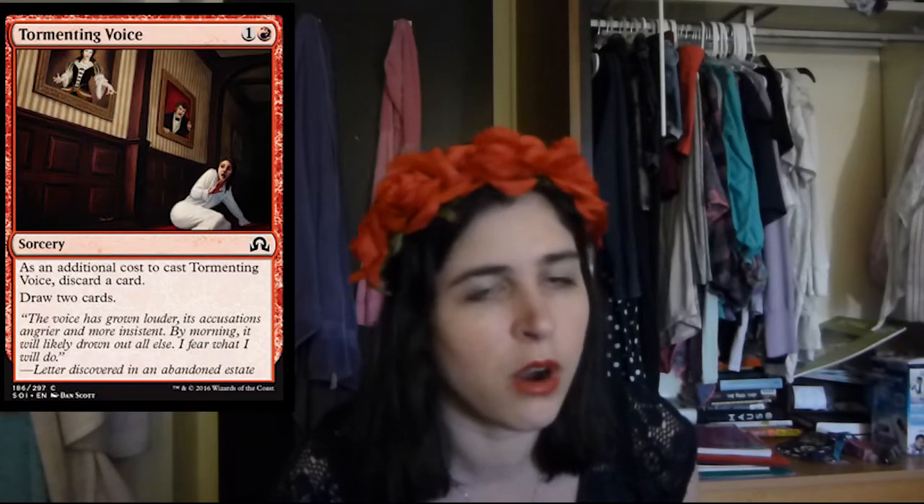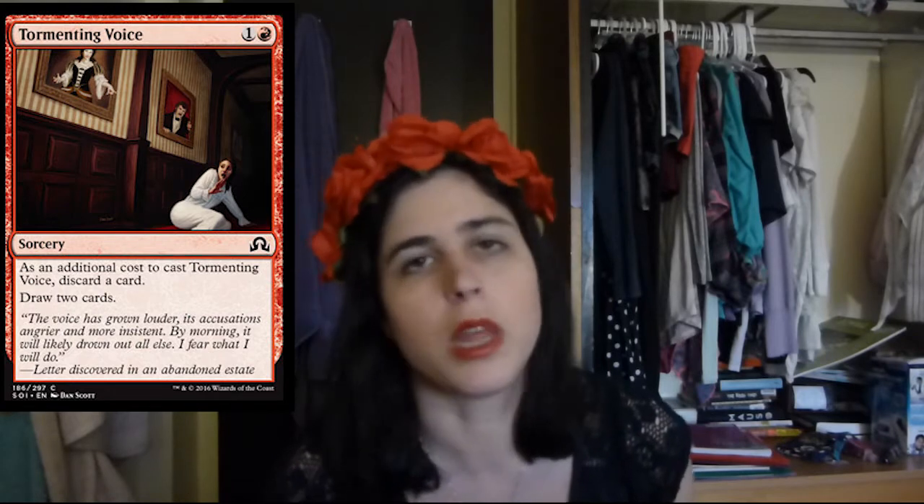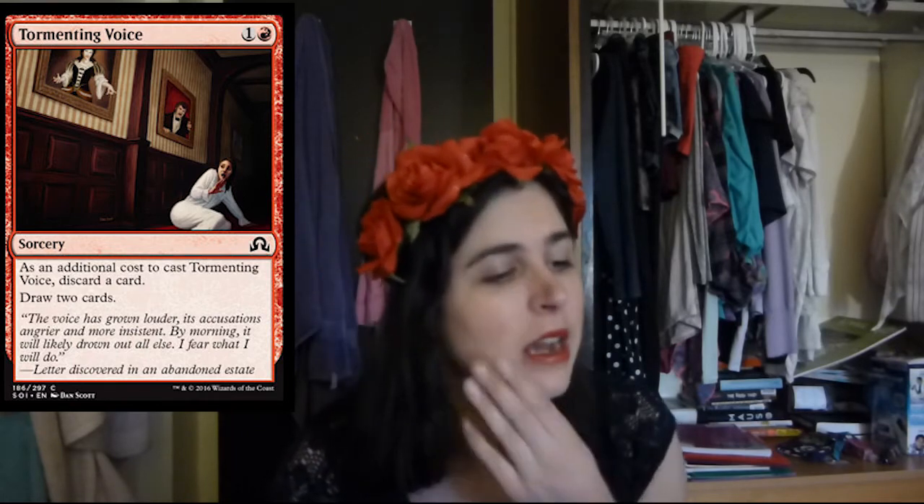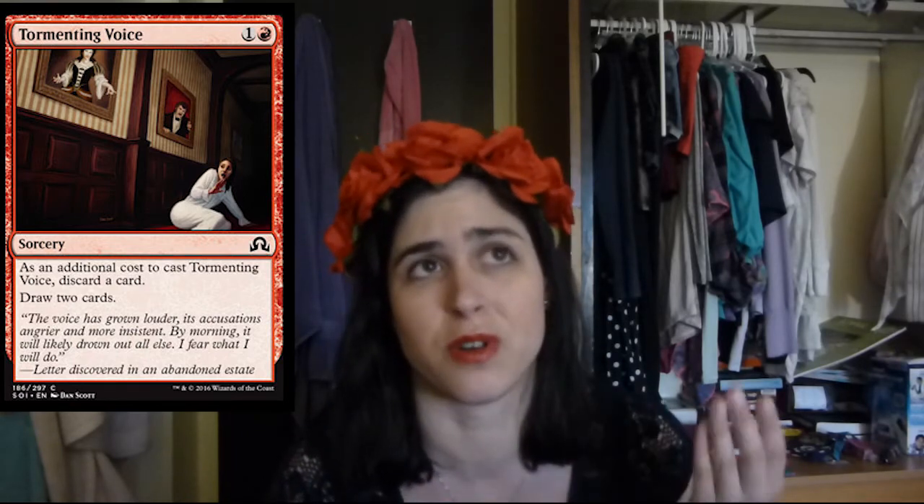Then we have a reprint, which is Tormenting Voice. This card is a really, really good card. Because basically for 2 mana, you get to discard something, which is really sweet. It synergizes really well with Madness and Delirium. And on top of that, you get to draw 2 cards for 2 mana at sorcery speed. That's really good. This card's really sweet, and I think very much fits this set, so I like it.